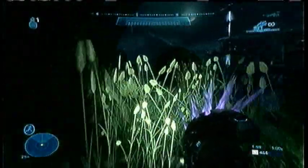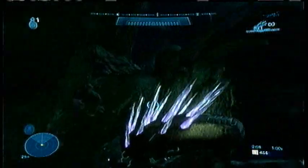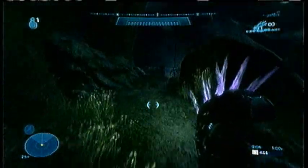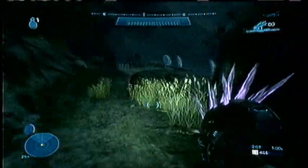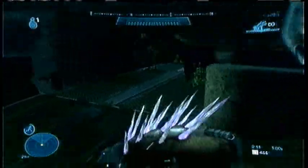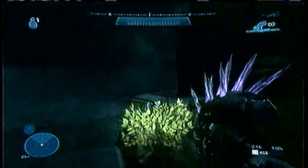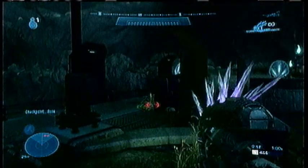When you come here, sprint over here as fast as you can, because you want to try and beat the checkpoint. Sprint past all this and stand right up here. Look at the Grunt and the checkpoint will pop up. You shoot and walk forward, and just repeat.